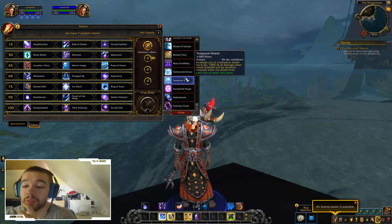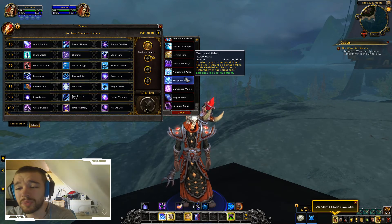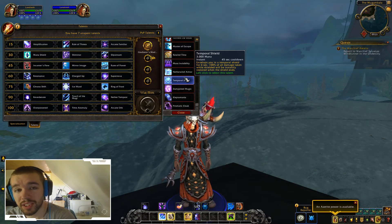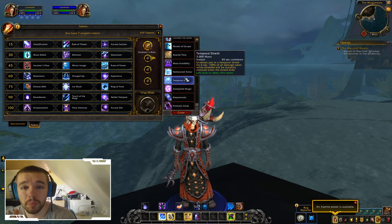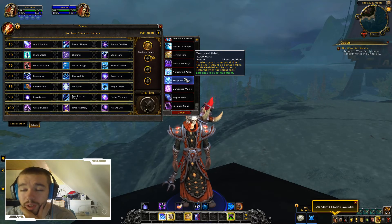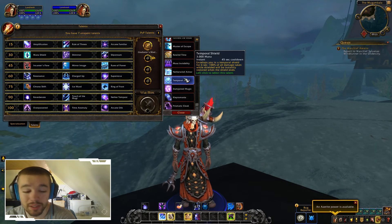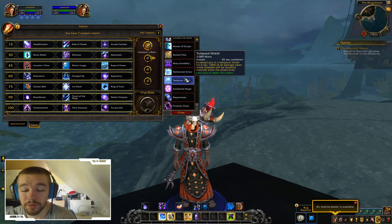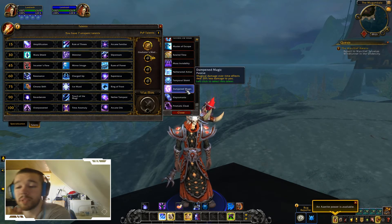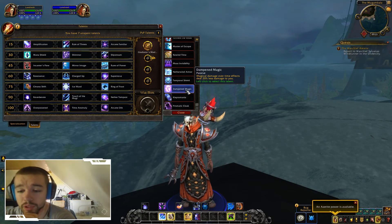My favorite one, Temporal Shield, envelops you in a time shield for six seconds absorbing 100% of all damage taken, and that health will be instantly restored when the shield ends. So all damage you take for six seconds comes directly back to you as full health. I hate when mages pop this because you have either six seconds to kill them or after six seconds they just get full health. There's also a talent that makes magical damage over time effects deal 20% less damage to you.